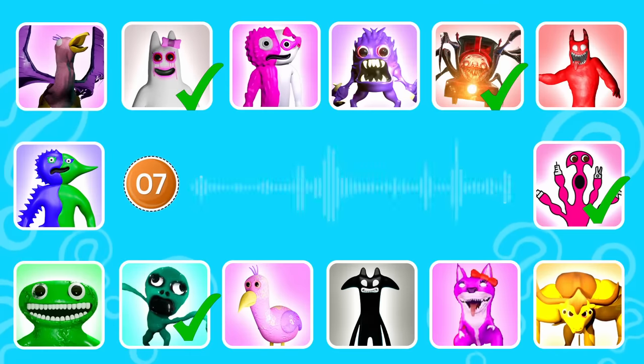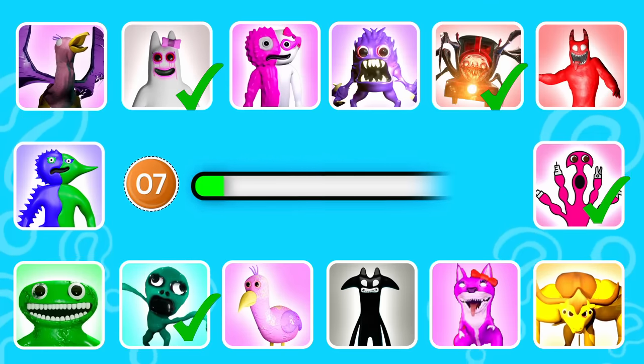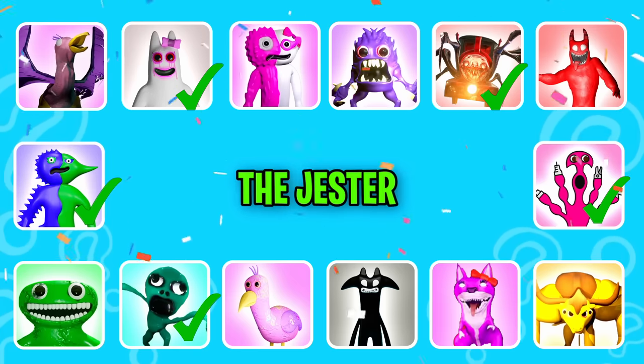Round seven. This monster is divided into the purple and green sides. That's right, it's Jester.